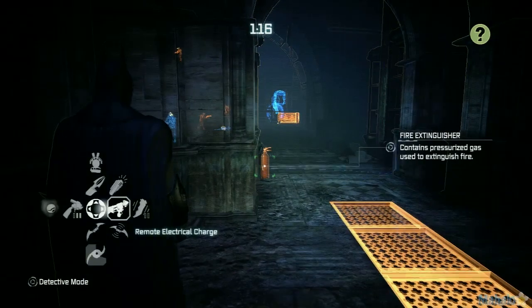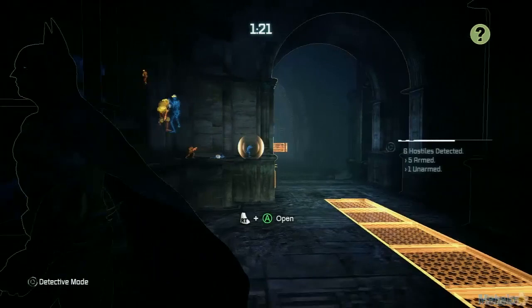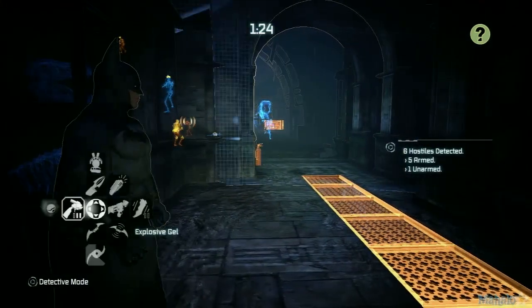Use your charge gun on the magnet to disable the nearby thug's gun. When he goes over to the weapon's crate, detonate your explosive gel for the next challenge medal.